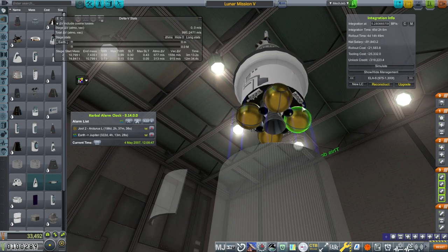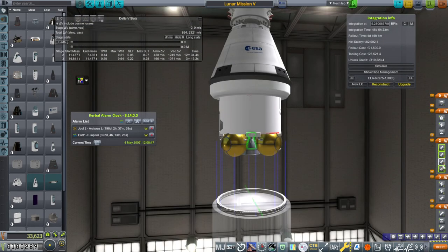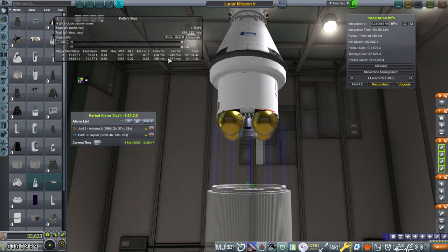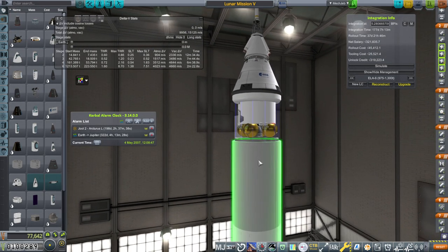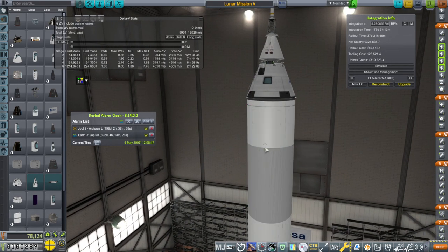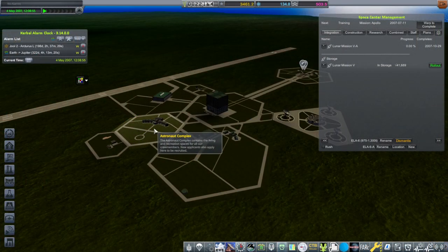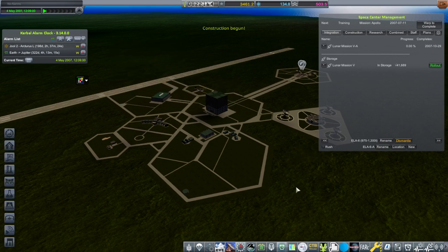That would be enough for the return. Just gonna move the thrusters a little bit. I don't know if I should make this change when we're testing a different version for the orbit. This will be a Block A, I guess. I'm going to start the flag upgrade — there's no point sending the mission without that first.